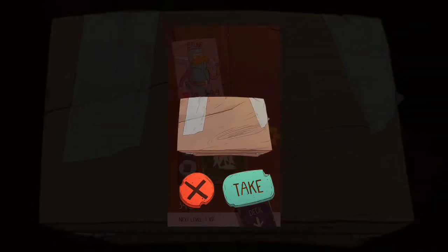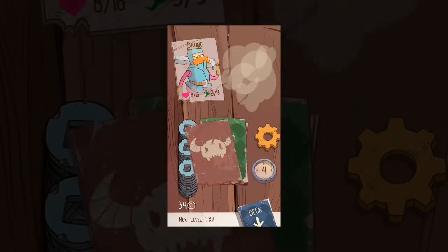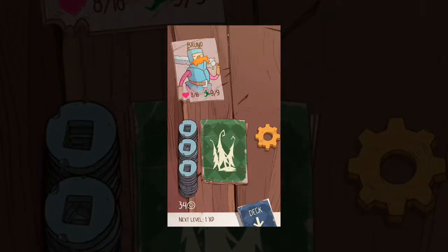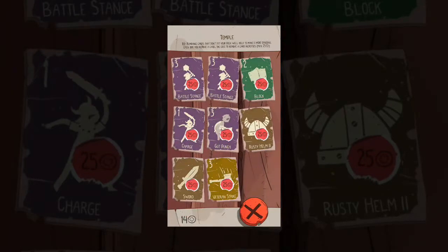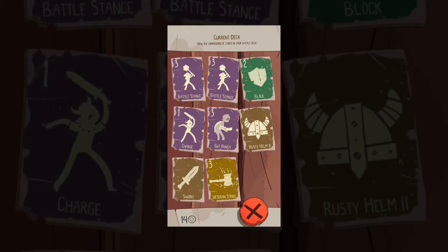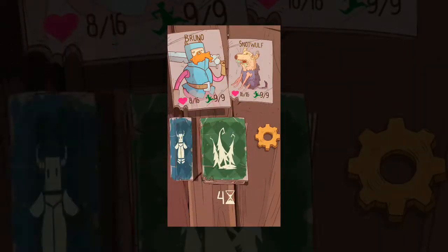I don't want any more Battle Fences, I want a removal. It is too early for you, sorry. Let's start removing cards. First one we get rid of — most intimidate, I think that is it. I still move Battle Stance, cut Punch, Better Striking Sword — one, two, three, four. Four cards isn't many.